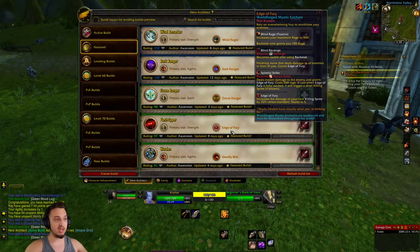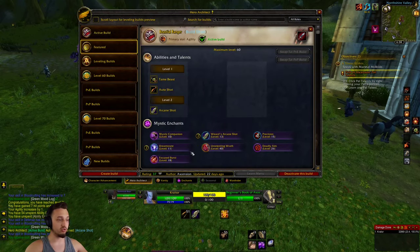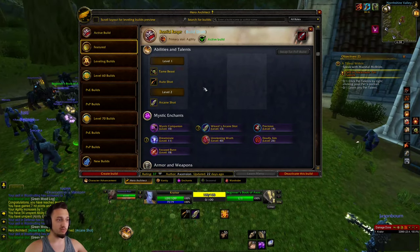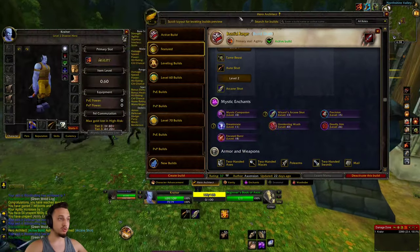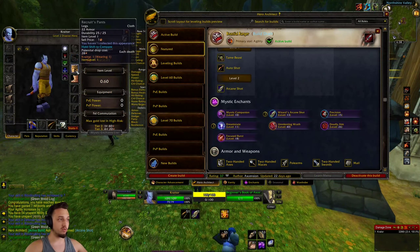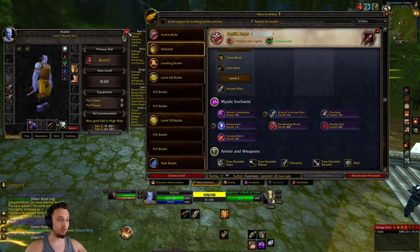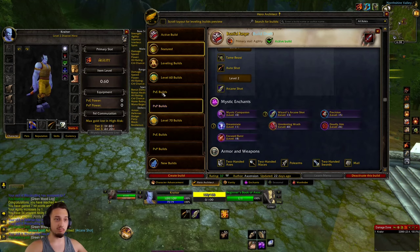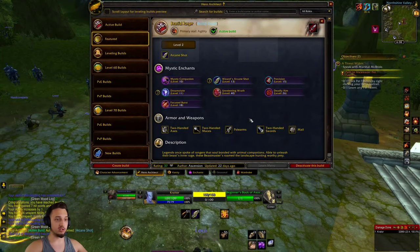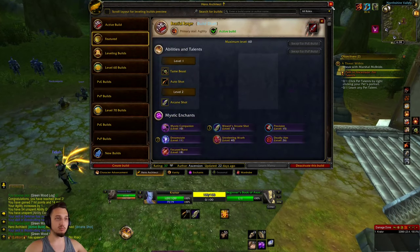If you press N you can hop into your Architect. You can go to the active build — we are the Bestial Ranger — and this shows some of the abilities you have as well as ones you get throughout leveling. The enchants are the cool part: they're locked to your gear slots instead of the gear itself. So if you get a pair of pants, it automatically applies the enchant. You don't have to train it, spend money, or re-roll. At level 10 you'll have the Mystic Companion enchant — pretty cool.